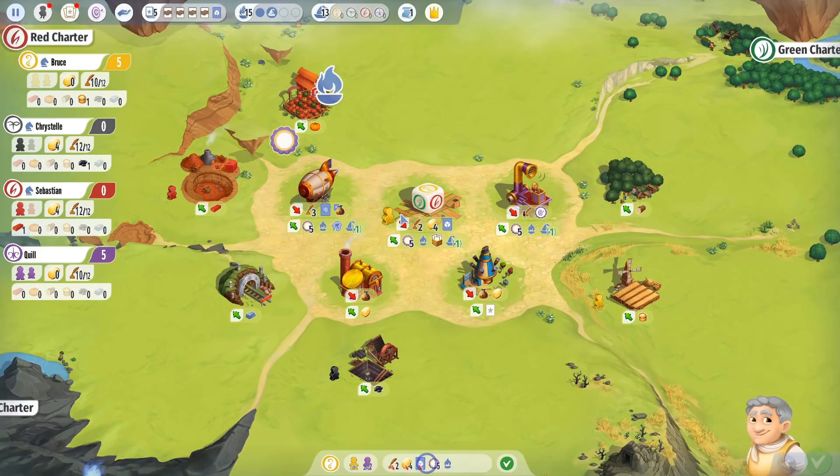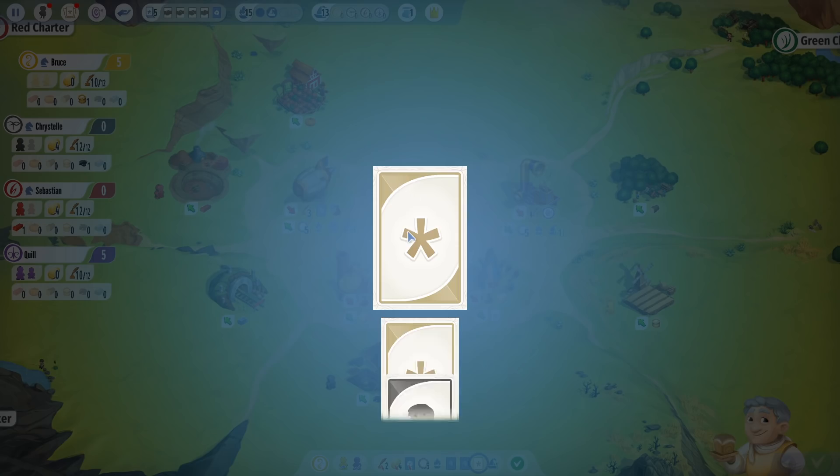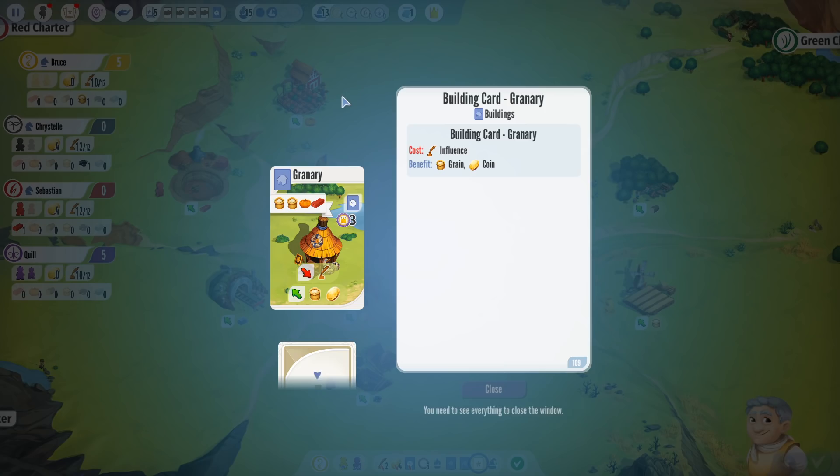That was my turn — I went to the Charterstone, I'm done. Everyone else gets an action. Yellow just used the Charterstone. Most worker placement games: when someone places a worker on a building, no one else can use it until the round is over. Charterstone doesn't have rounds — it's continuous play from start until you finish the game. If you put a worker on a building where someone else already has a worker, you just bump their worker back to their hand.